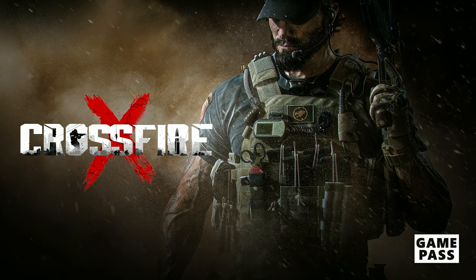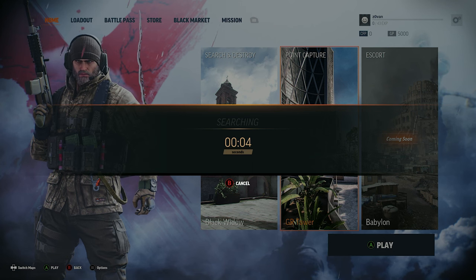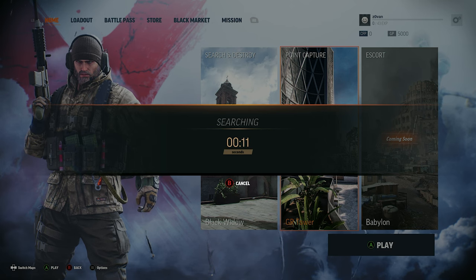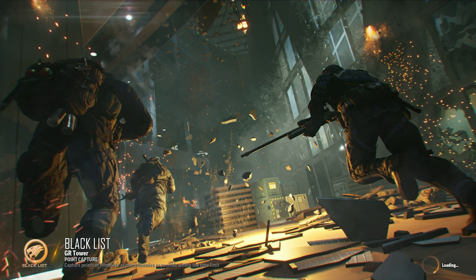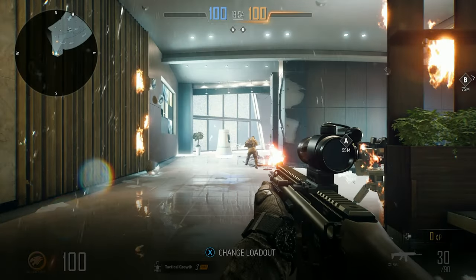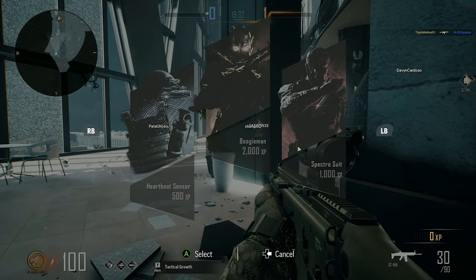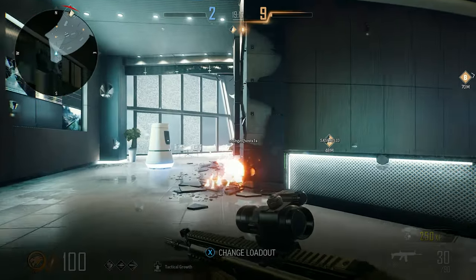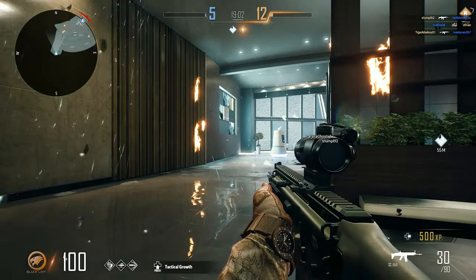I looked up the achievements: 'Is Hard at First' — just get one kill. Why is that an achievement? 'Marksman Rookie' — kill 10 players in multiplayer. I'll take it. 'On the Actual Field of Battle' — play and finish your first game. Too bad I couldn't do that. You get 60 gamerscore for 10 headshots. Why is the riot shield so overpowered in this game? They should not have a riot shield.